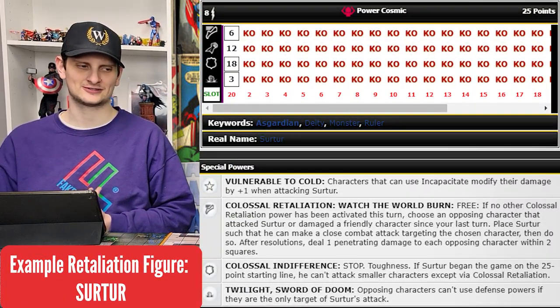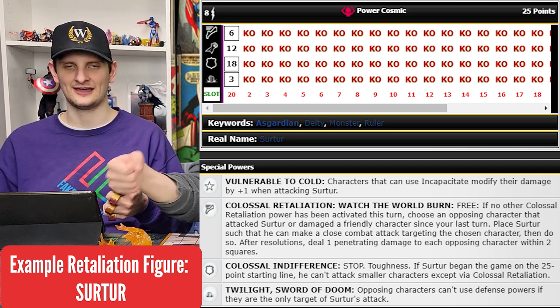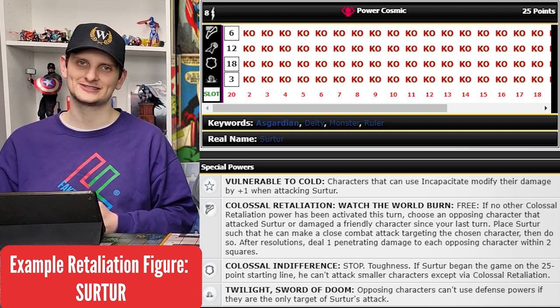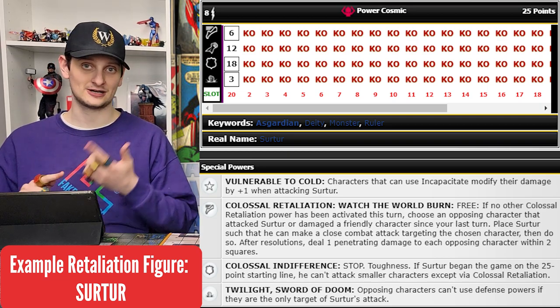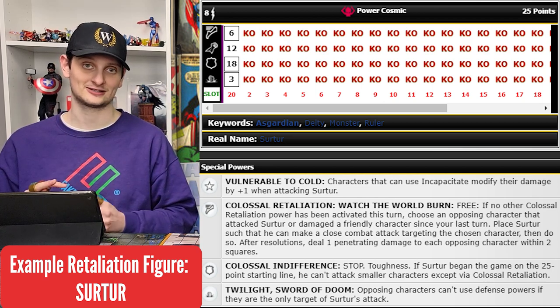MeraDroid was misprinted — missing an 'A' on his head, apparently just that one. With Retaliation, if you've been attacked or damaged since your last turn, you get to place one of these big guys next to an opposing character and hit them really hard. These guys are usually 10 to 30 points, and they're real nasty. There are so many of them.